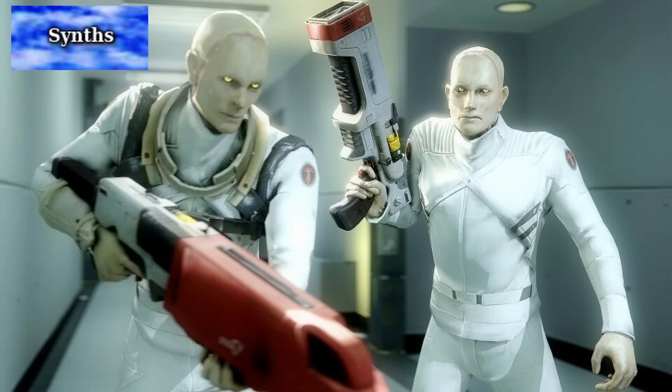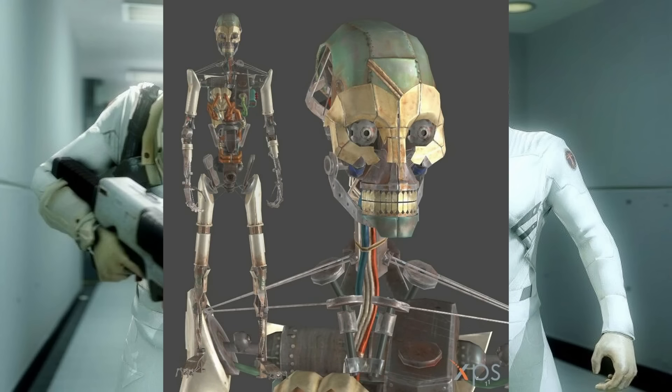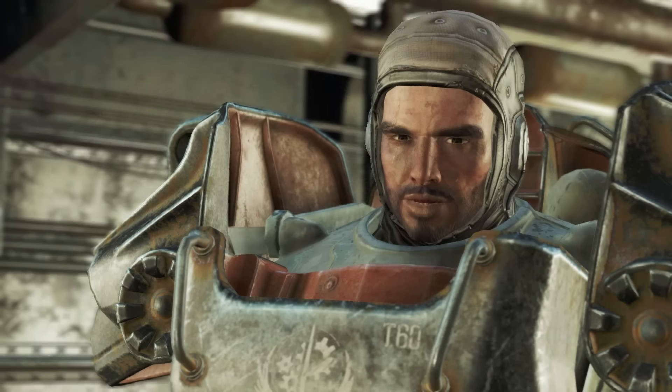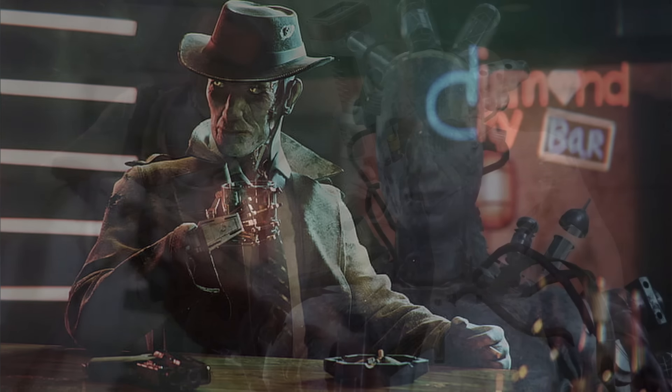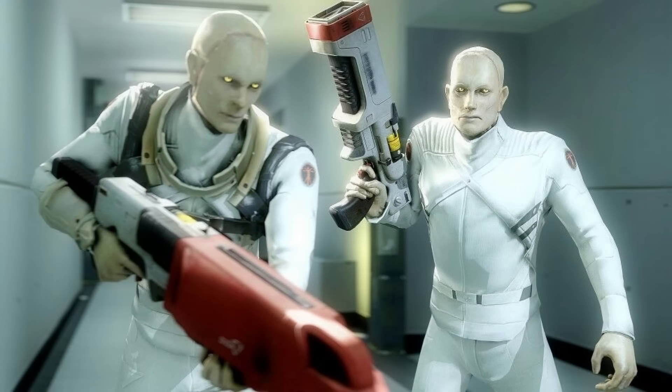Next up we have Synths. Synths are the creation of the Institute in Fallout 4, and they are robotic humanoid beings that come in differing forms. There are three main generations: Generation 1s are the basic robot-looking ones, Gen 2s look more like humans but are still clearly robots, and Gen 3s are the human-looking ones. There are also proto-synths that are sort of in between generations, including the companion Nick Valentine and DiMA, a synth in the Far Harbor DLC. Synths are generally very disliked by humans in the Commonwealth, besides the Railroad. The Institute will abduct real humans and replace them with synths without people knowing, further driving paranoia and fear in the wasteland.